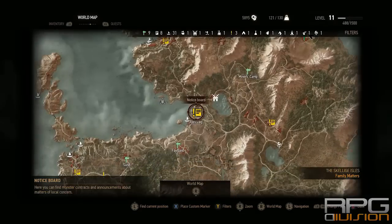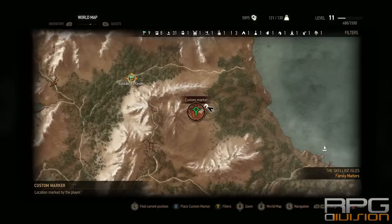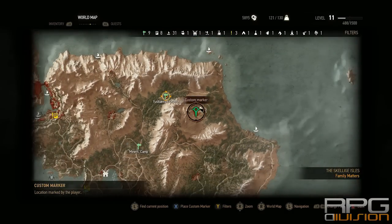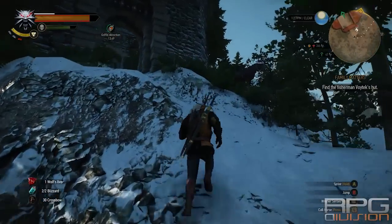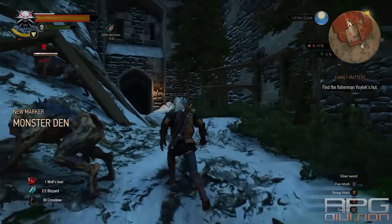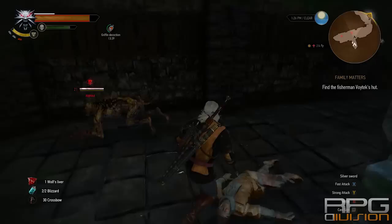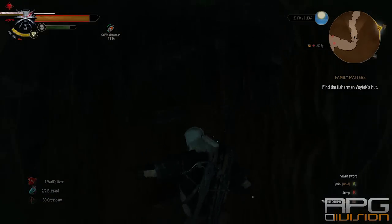You need to go to Skellige. Here is the starting location of Skellige — you need to go over here to this region, to this area. Now go over here where I'm going. I need to run through these guys because I can't fight them.